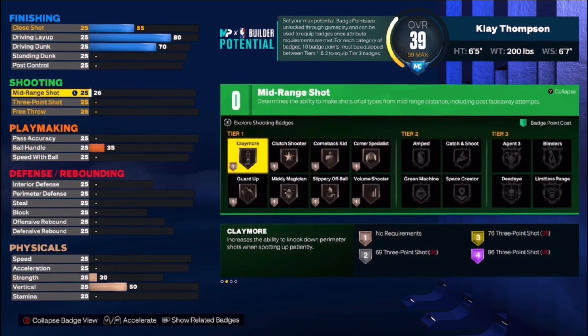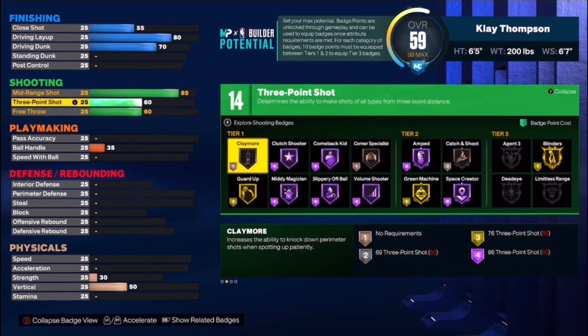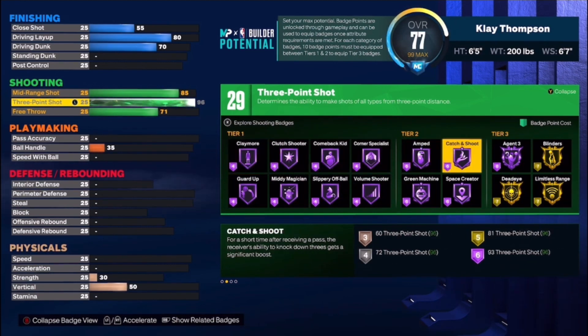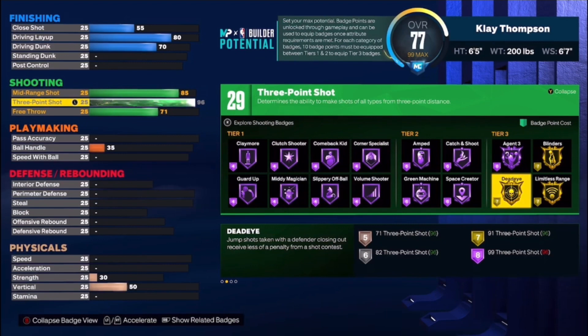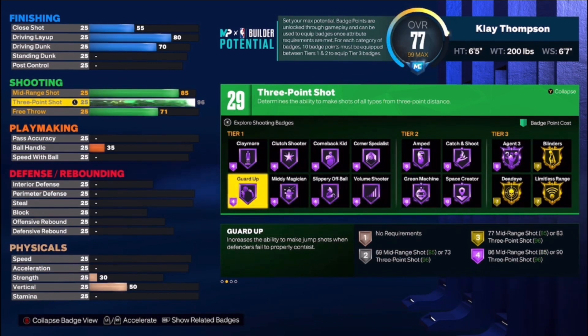Watch the shooting — we got mid-range shot all the way up to 85, so that's definitely hot this year, you're gonna be knocking those down. Three-point shot all the way up to 96. If y'all saw my Steph Curry build, this build pairs perfectly with it because the Steph build doesn't have much defense. If the opposing point guard is cooking, you put Klay Thompson on them just like real life. Everything's basically purple except Blinders, Limitless Range, and Dead Eye. With a 96 three-ball going up, it's going in. You get Catch and Shoot on Hall of Fame, Agent 3, Space Creator, Mini Magician, Guard Up. Free throw is all the way up to 92 and you get 29 shooting badges.